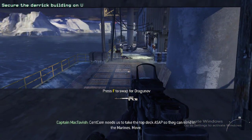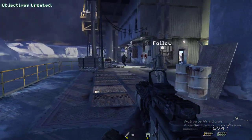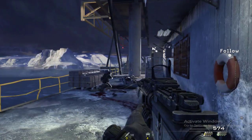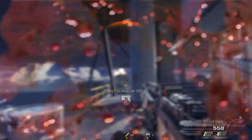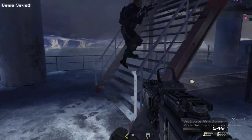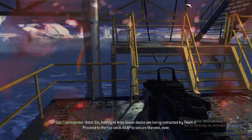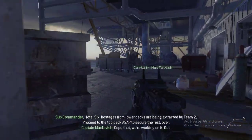Safecom needs us to take the top deck ASAP so they can send in the Marines. Move. Contact at your 12 o'clock. Move. Watch your fire! Ghost, I've got a runner. Cover me! Tango moving by those fuel containers. Got eyes on target. Hostages from lower decks are being extracted by Team 2. Proceed to the top deck ASAP. Copy that, we're working on it. Out.